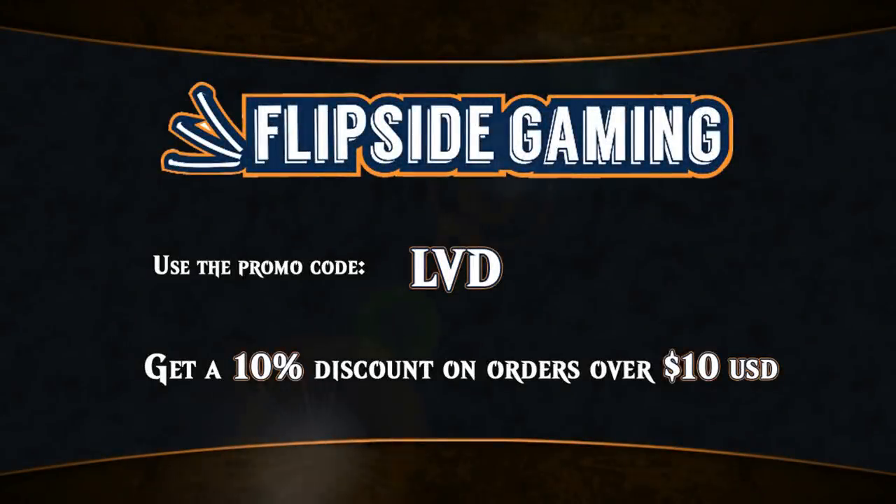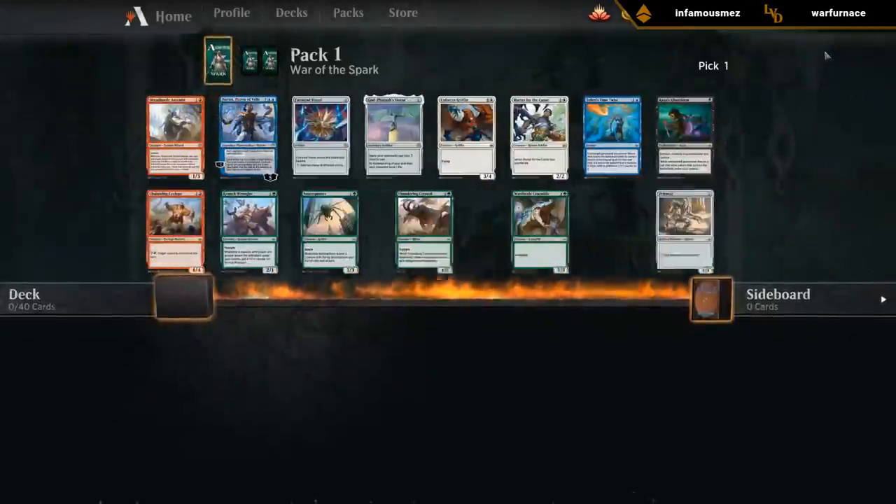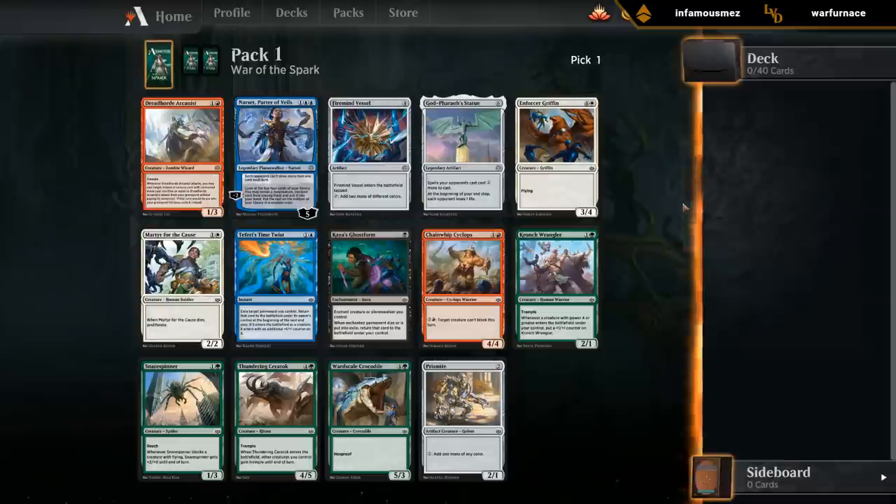Looking for Magic cards at flipsidegaming.com? You can now use the promo code LVD to get a 10% discount on orders over $10 while supporting the channel at the same time. Alright, what do we have - pack one, pick one.